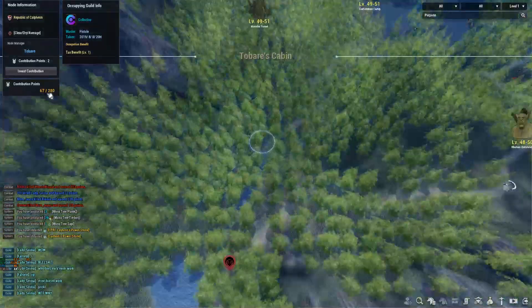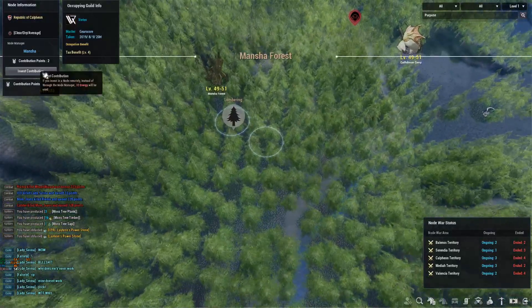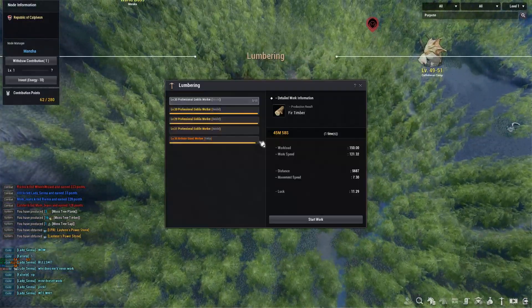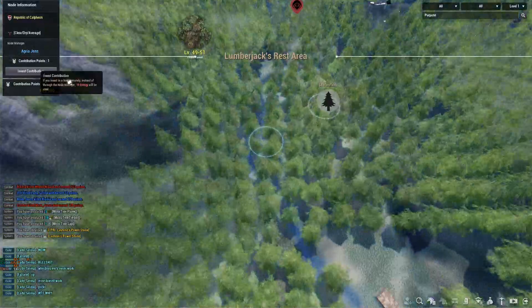Moving down, I'm going to connect to Tobari's Cabin and grab the Matcha Forest. I want the fir timber and fir sap here, which I'll use down the line for processing.